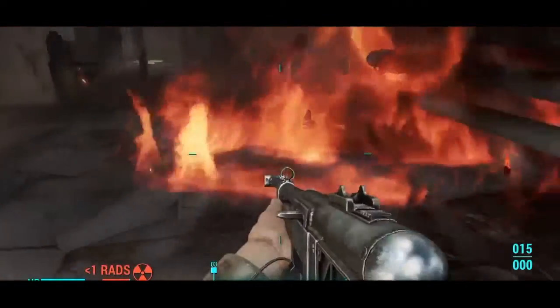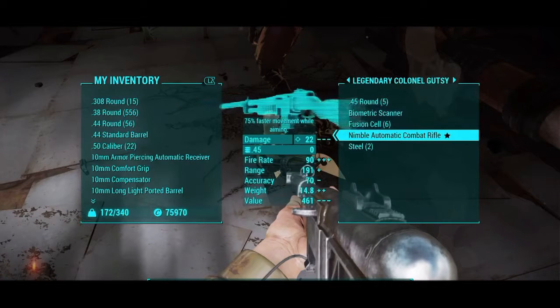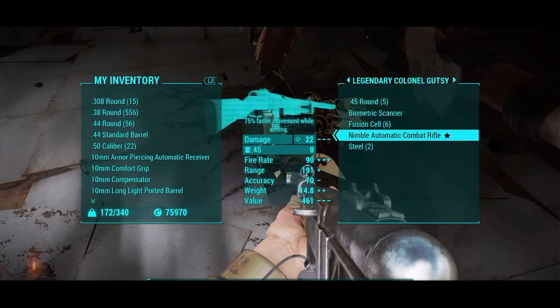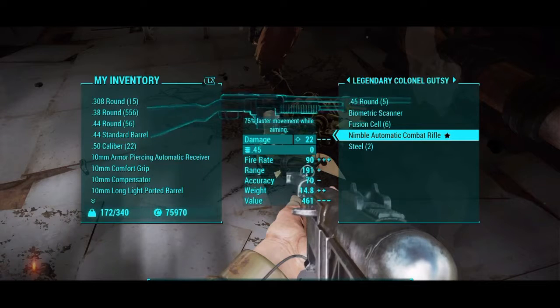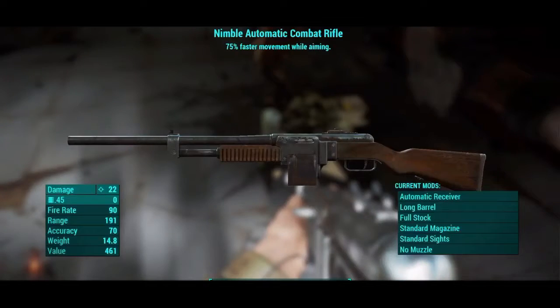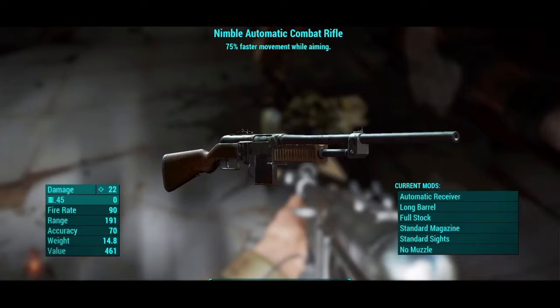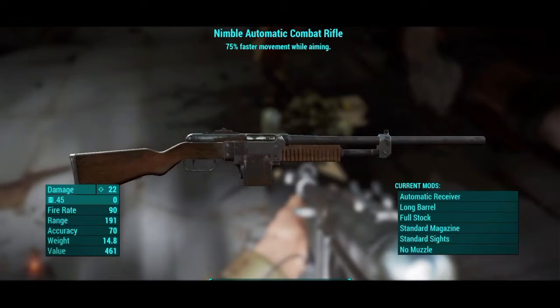Once you guys get rid of the legendary Colonel Guts, you'll see that he has a legendary nimble automatic combat rifle. You guys can pick it up — it's a really good weapon honestly, and it'll do you good if you come and do this at a low level. I personally think this is a good weapon, so if you want to grab it you can do that as well.